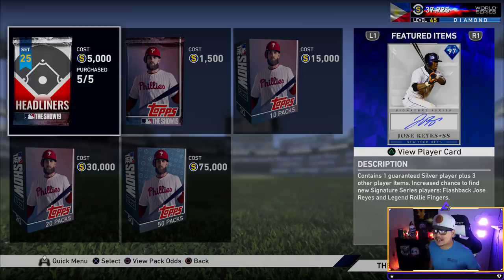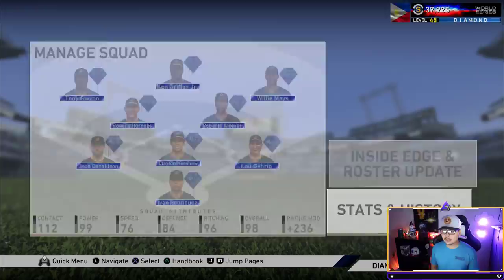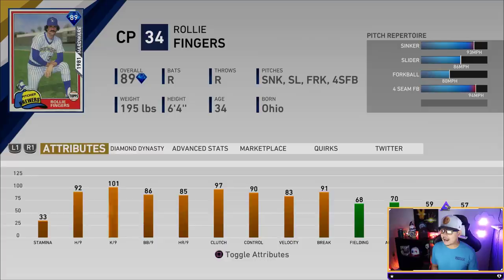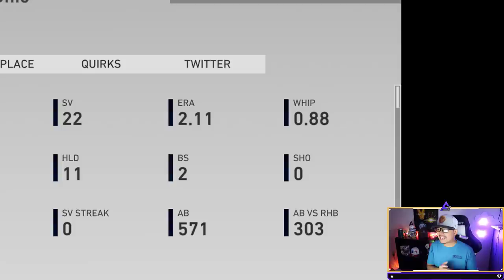We get a 97 Jose Reyes and a 96 Rollie Fingers. Look at this card — it has the forkball, the slider, and that sinker. If you don't know what I'm talking about, just look at these stats from the 89 overall Rollie Fingers. My Diamond Dynasty stats with him: easily the best bullpen pitcher I've had all year. Same exact repertoire, a WHIP of .88, 2.11 ERA, 110 games.